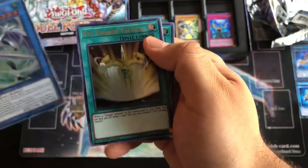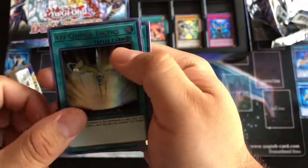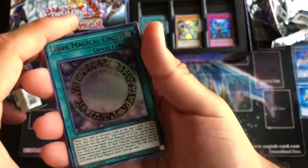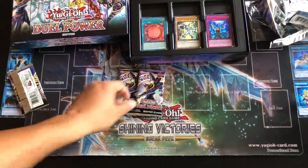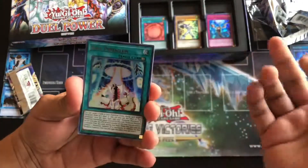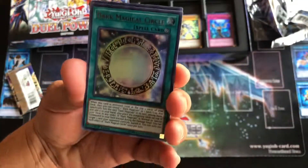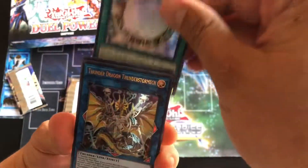XYZ Change Tactics — yeah, that's for the Utopia archetype. If we get a third Infinite Impermanence we have to make the deck — there's no other choice. Here we go — another one! I already win. Double Impermanence — there it is. We're making the Dark Magician deck. This is the exact same pattern as the other one.